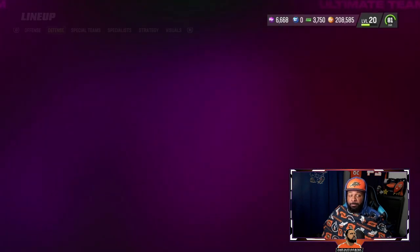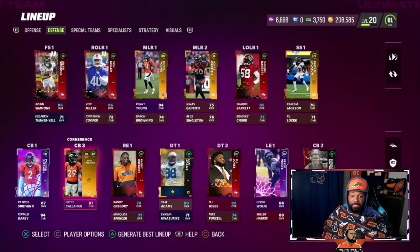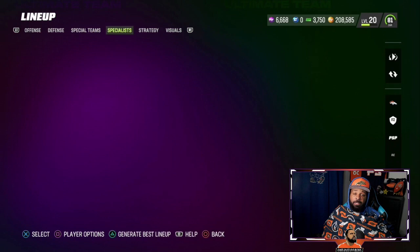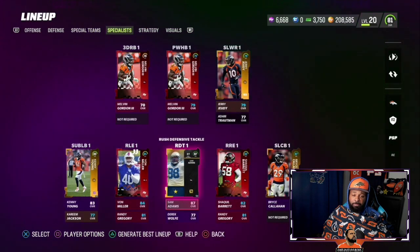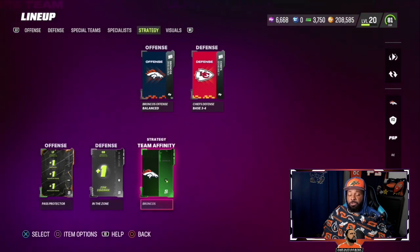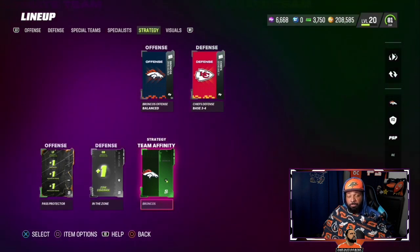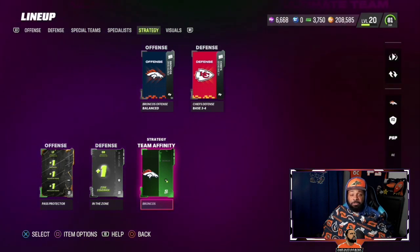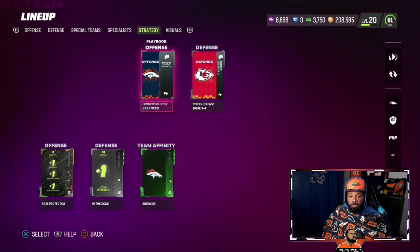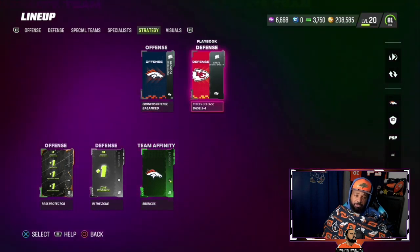With the man coverage meta, I'm excited to play with this team — I'm going to play man depending on it. Special teams: Sam Martin and McManus. And this is how everything is set up. Now, what's different from this year to last year: we have this Team Infinity card. Commons, which are the gray ones, give you plus one to a team chemistry. Uncommons give you plus two, and rares give you plus three.